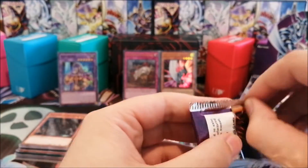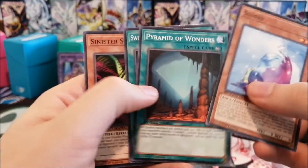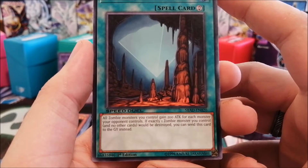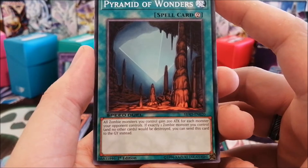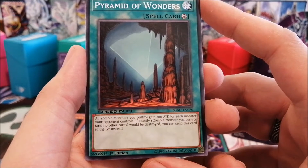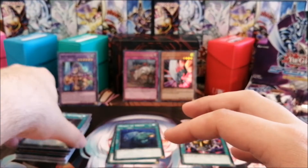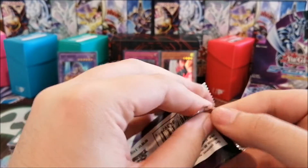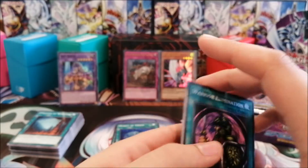Come on, Booster Eagle. Primitive Wanders, Sinister Serpent — Pyramid of Wanders is just a wonderful card for zombies. All zombie monsters you control gain 200 attack for each monster your opponent controls — if they have two, your zombies gain 400 attack, which is insane in this format. If exactly one zombie you control and no other cards would be destroyed including by battle, you can send this card to the graveyard instead, protecting yourself. It also helps if you want to tribute summon something eventually — zombies with multiple effects or uses are great.